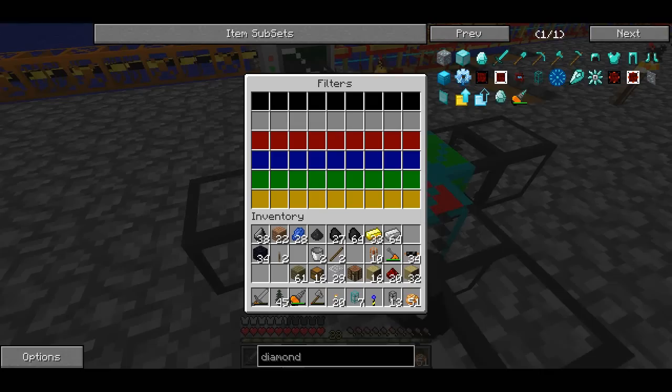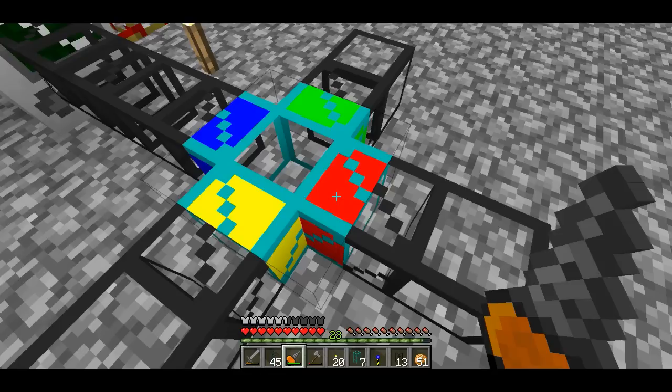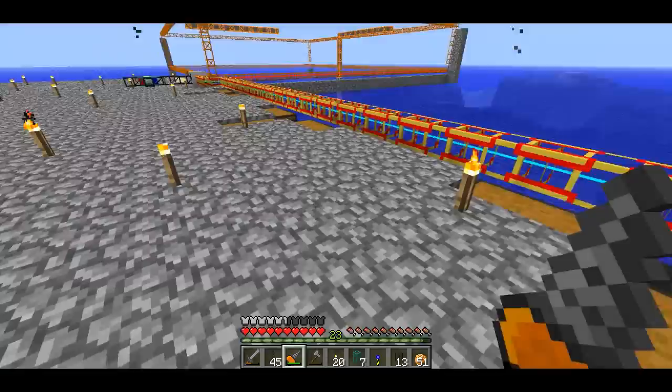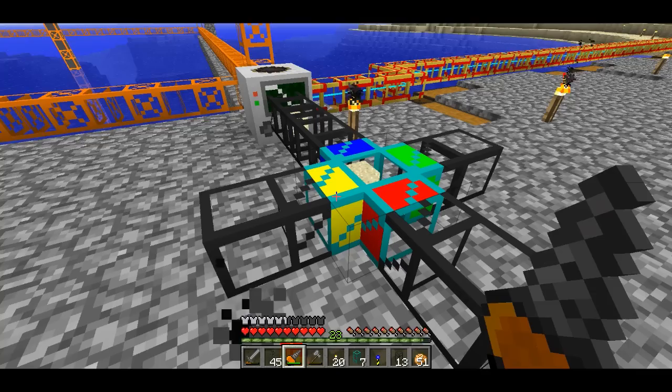Yellow is going to be my default. Red I'm going to have be coal, because I actually want to filter off coal into a side channel. Let me see if the macerator got all of it already — oh wow, lucky. So I'm going to have coal come off to one direction. I've got to hurry up on this. Coal will be yellow, so only coal will go in the yellow direction. Oh, and it doesn't even use up the item, so that's good.